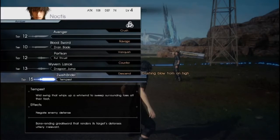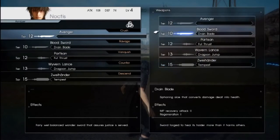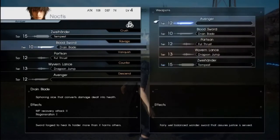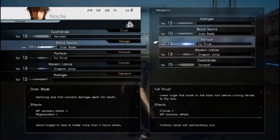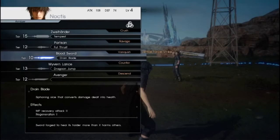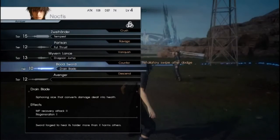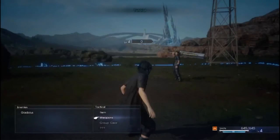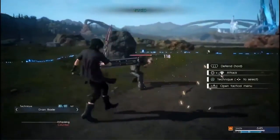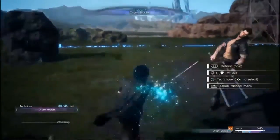You want to use the right weapon in the right situation. There are five slots shown in orange text, each representing a different situation. The first slot is for the first attack — equip a strong weapon like a greatsword here. The combo slot is for combination attacks — something strong but not too slow, like a polearm. Vanquish is the last attack in the combination, and counter is for counter attacks — equip a fast sword here. When you change the settings, your attack chain changes accordingly.